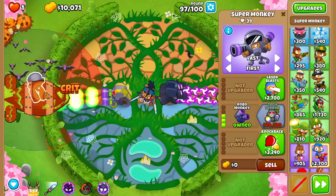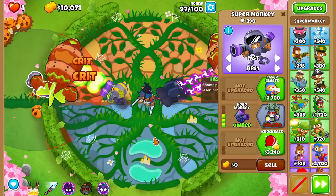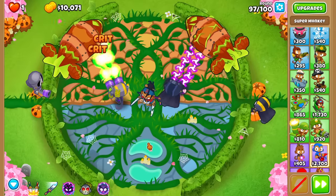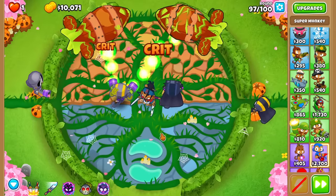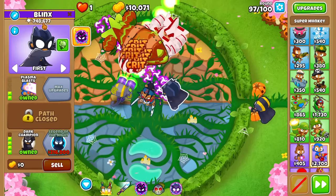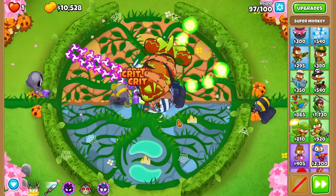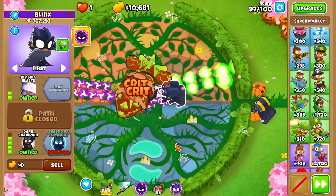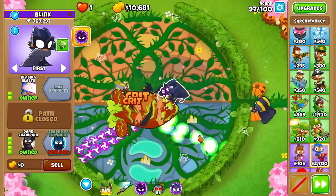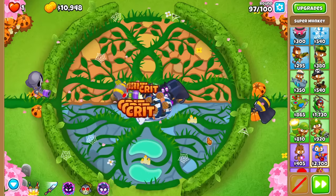So, going to go for a quick Robo Monkey and try to get the Technological Terror rather than a Laser Blast and Plasma Blast combo. Let's look at the pop count — this guy's got 635,000 pops, this guy's got 748,000. For the money spent, this guy is a much, much better choice. He has been around a little bit longer, obviously. You gotta go for a good mix. Round 98, boys!